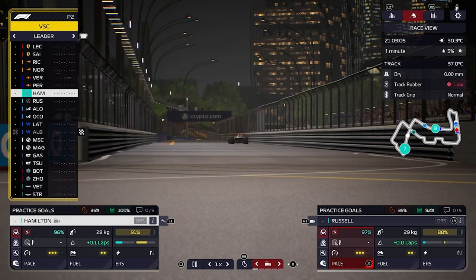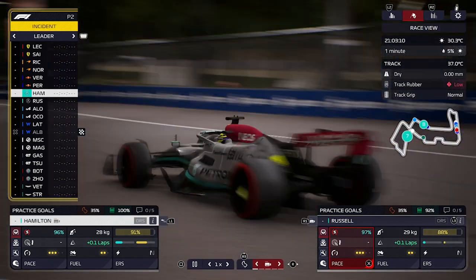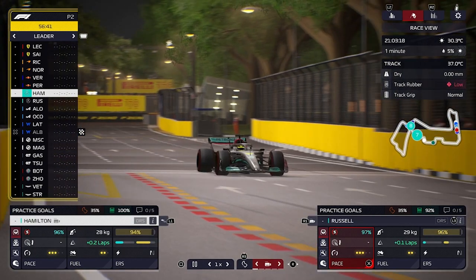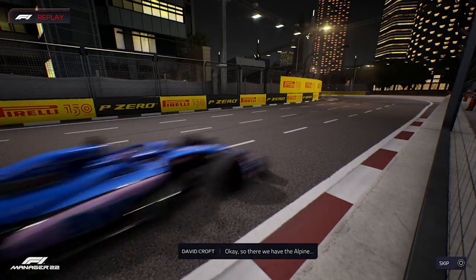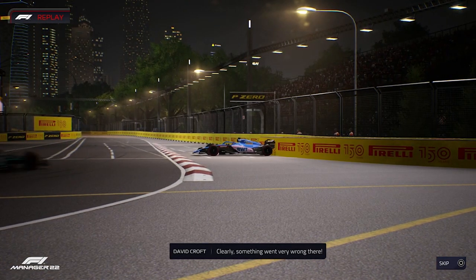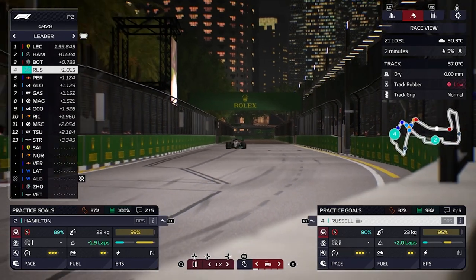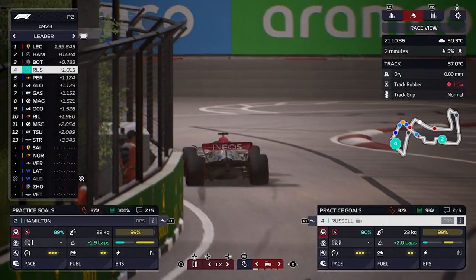At the start of practice two, only three minutes gone and Albon is already out of the session. One thing I noticed at the end of practice one: Carlos Sainz has another grid penalty for engine changes, so that's a free position up for us if we can qualify in the top three. Fernando Alonso locks up, loses the back end, and spins at turn seven — it's a session of yellow flags. Pace-wise we're currently P2 and P4, but Verstappen hasn't set a lap and Perez only set one under the yellow flags.